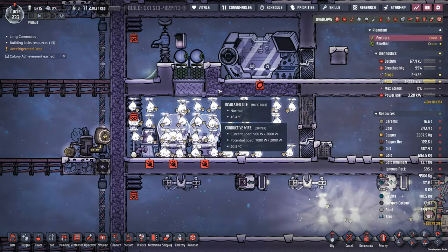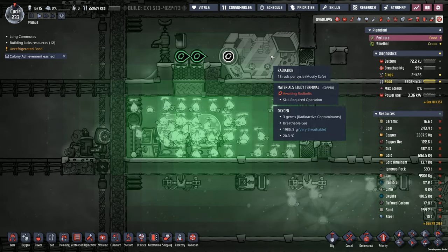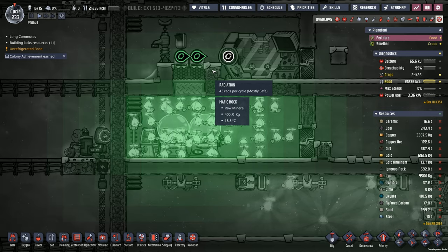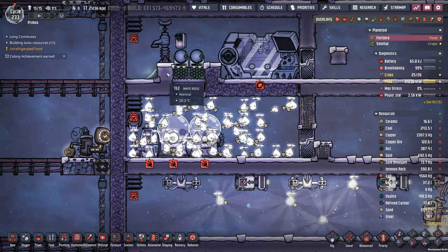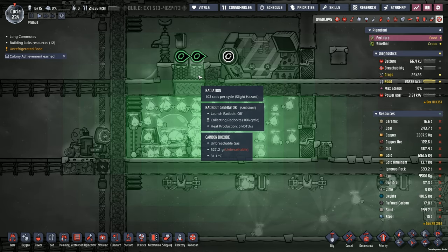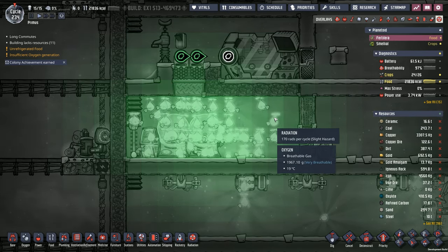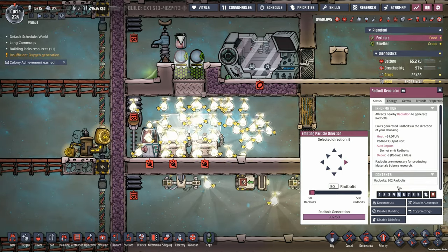This will allow us to keep this room separated and still have it connected to the rad bolt generators. The rad bolt generators are gaining about 100 rads per cycle, and it should only go up as the rads in here get even more. I've also tried insulating using igneous rock and mafic rock to keep the radiation from impacting poor Wheeljack who does the research. We have 972 rad bolts in one and 902 in the other.